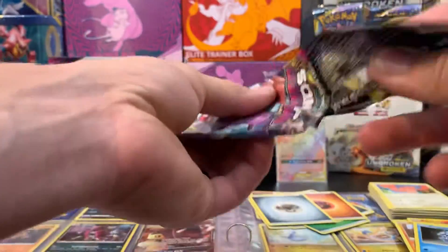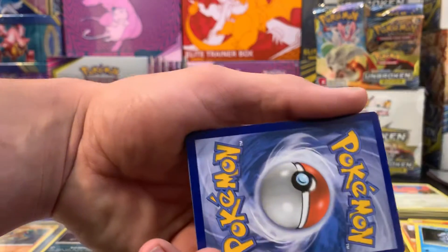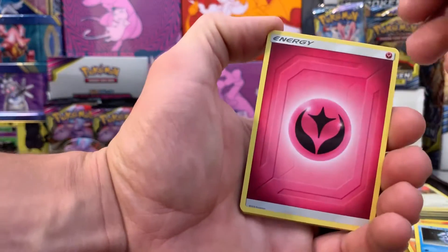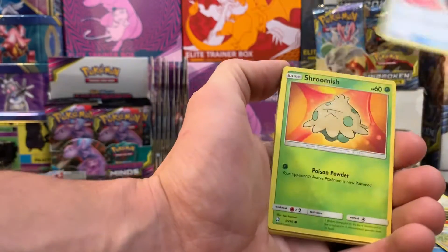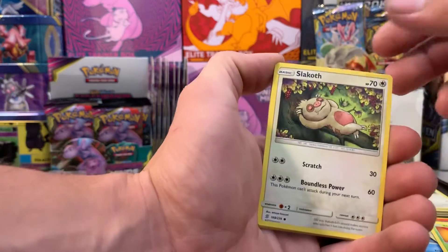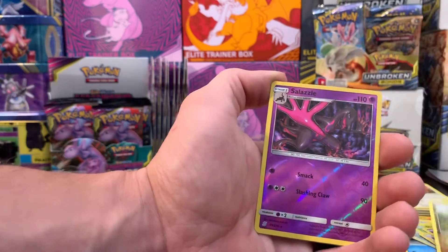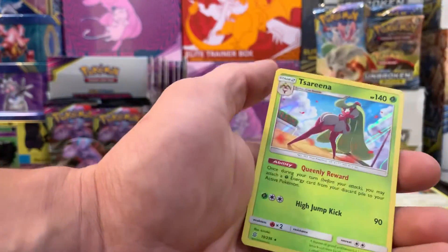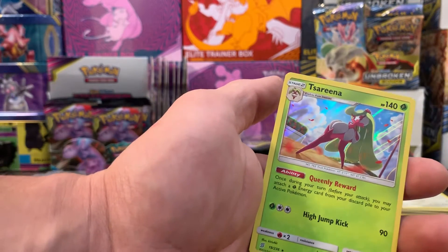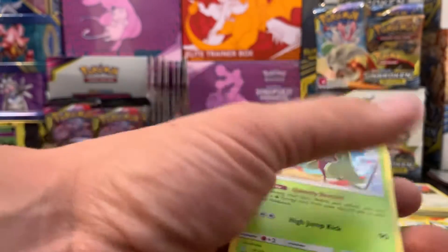Pack number nine — if you guys like what you're watching, please like and subscribe, leave a comment, let me know what you want to see. We got fairy energy, Tranquill, Electric energy, Reset Stamp, Shroomish, Slakoth, Drifloon, Dodrio, Druddigon, reverse holo Sawsbuck — I don't think I've seen that one yet — and a holographic Serena. That's a pretty cool card right there!